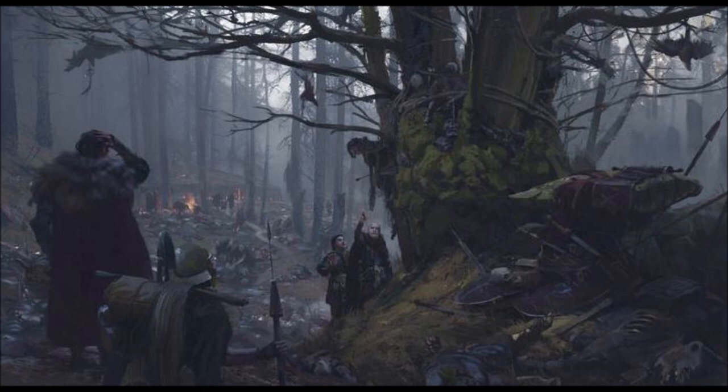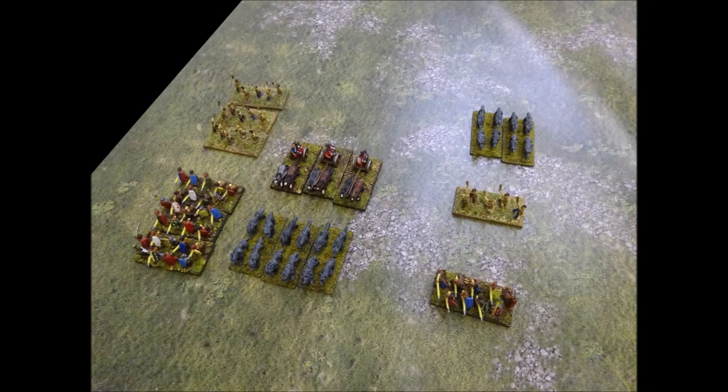Here we have the casualties that have been removed from play from a battle. All of these units began the game with three stands. On the left hand side, four of the units have lost all three of their stands. While on the right hand side, one unit has lost two stands and two units have lost one stand each. In terms of counting towards the army's breakpoint, four units add one, and one unit adds a half, for a total of four and a half.